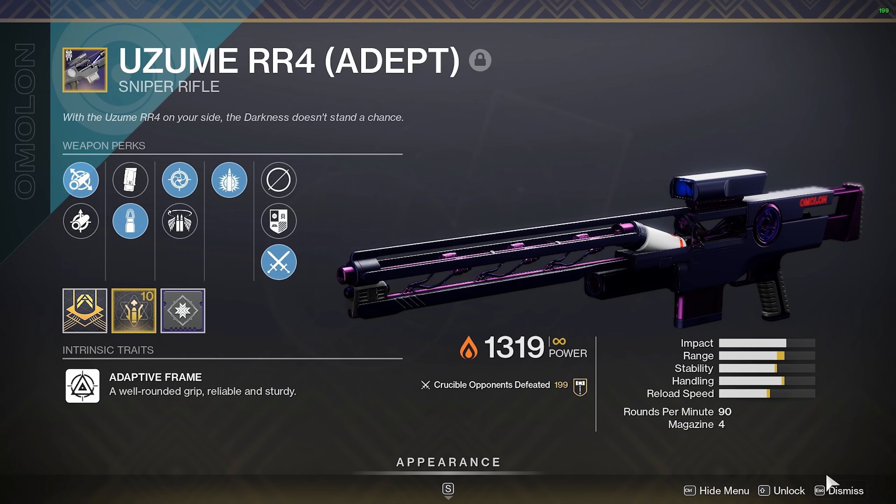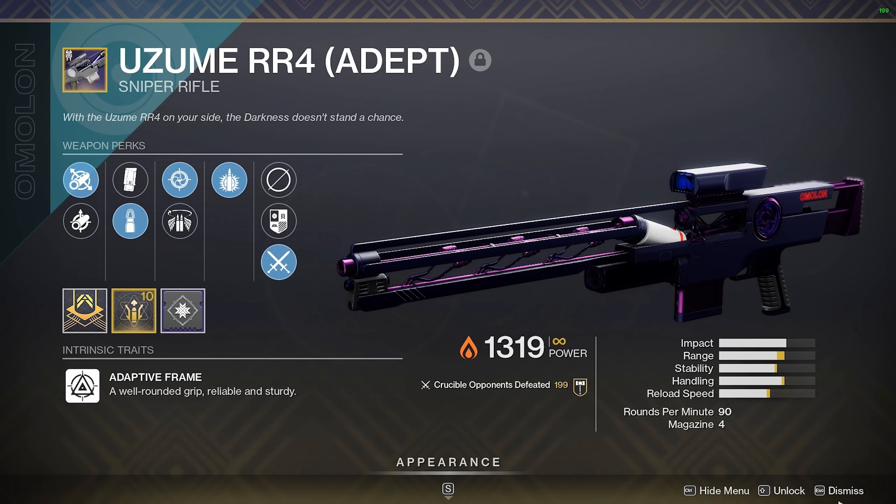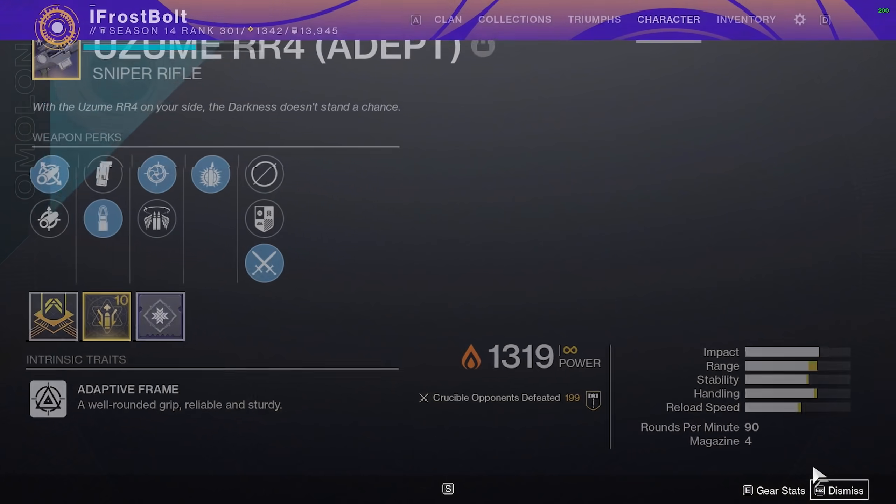But the Zoom is definitely a good pick. It feels smooth. I love the Amalong weapon, so this one's going to be enjoyable to rock inside PvP.